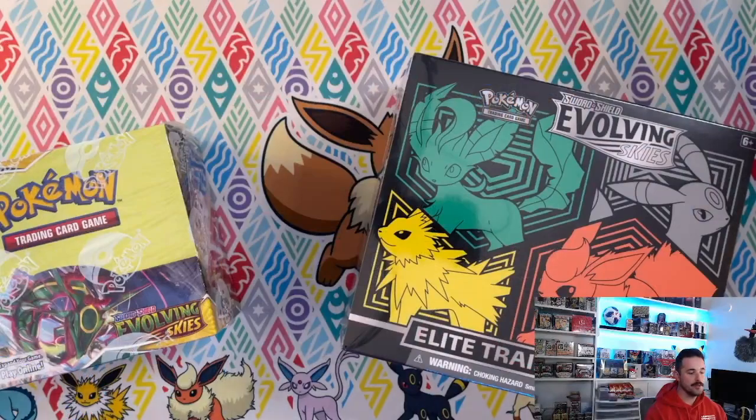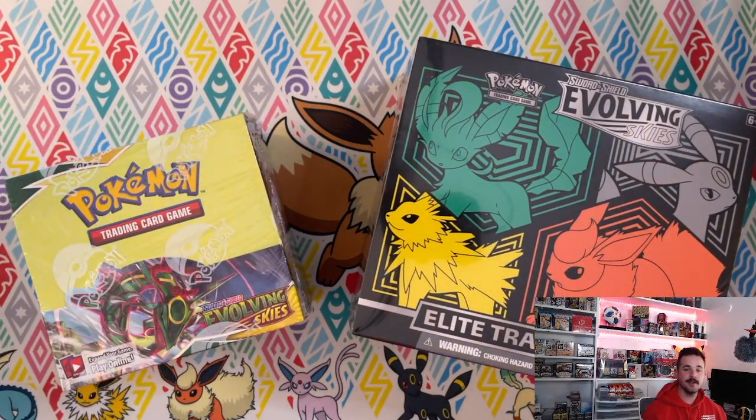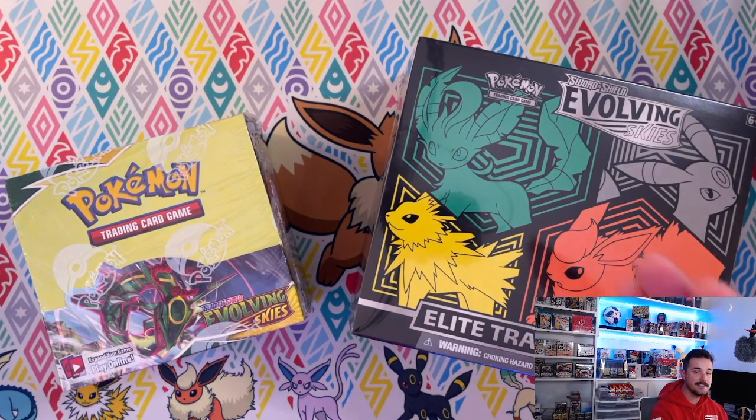The booster box right now at Pokemon Center is $145, and an ETB is about $40, so you'd be paying about $160 buying four ETBs for four less packs.